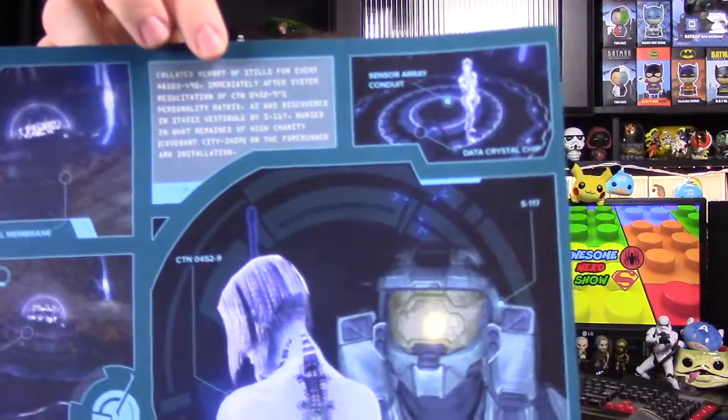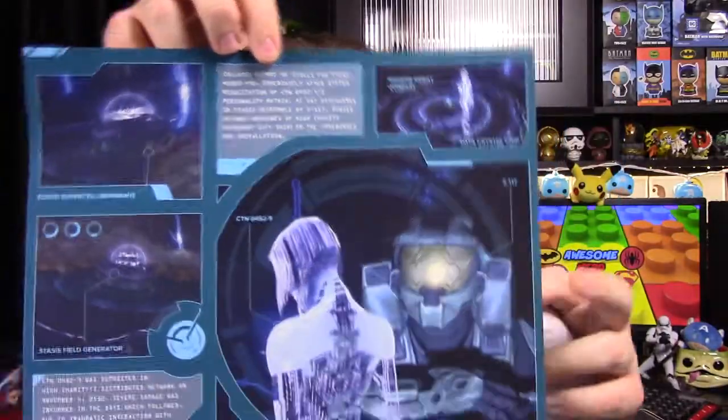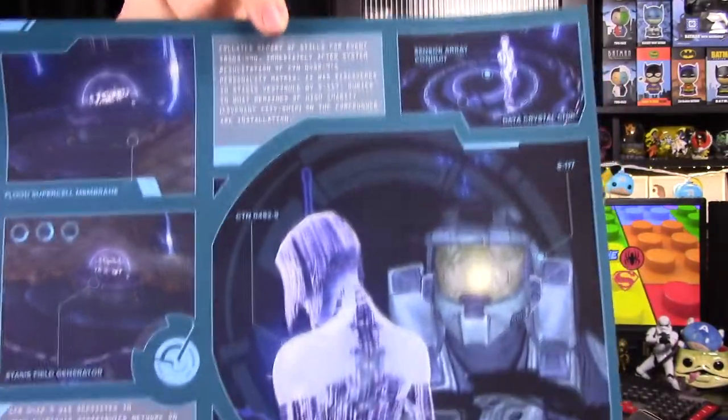We have a picture — looks like maybe the Arbiter or some similar character. I think this poster has our items listed on the back. I'll look at the little secret file booklet. They usually don't have a whole lot in them. We have a picture with Cortana and Master Chief in the background, and then some secret files you can read through. This is actually for my brother, so I haven't read them.